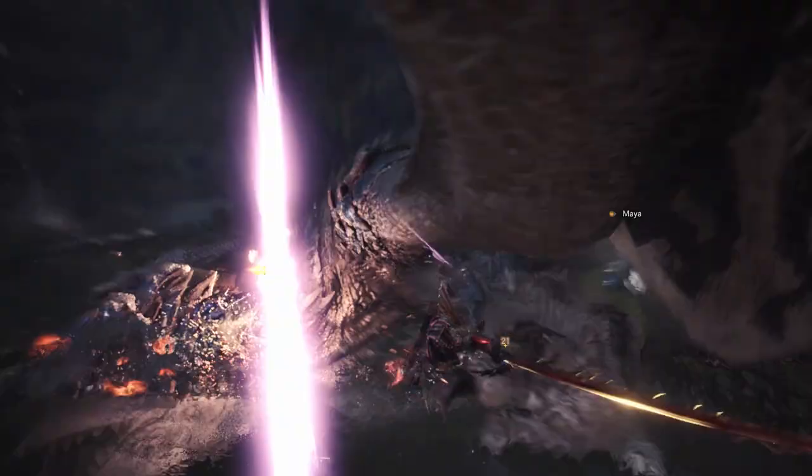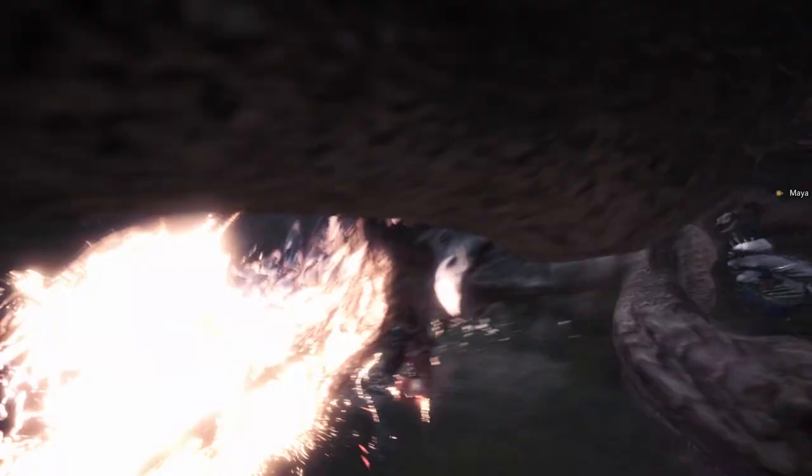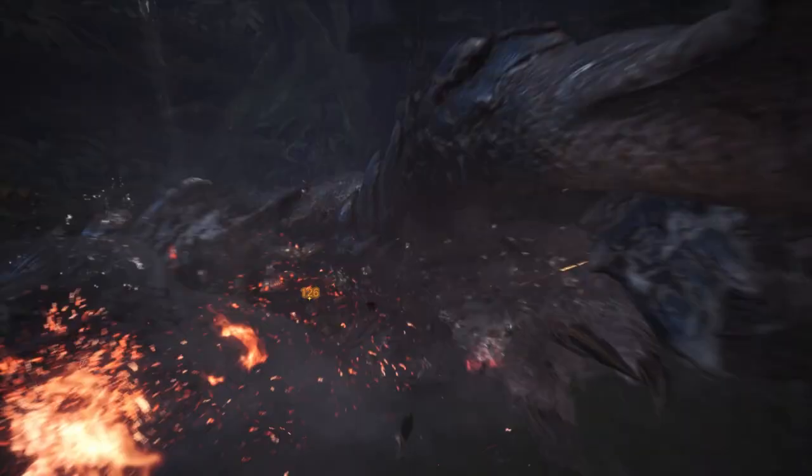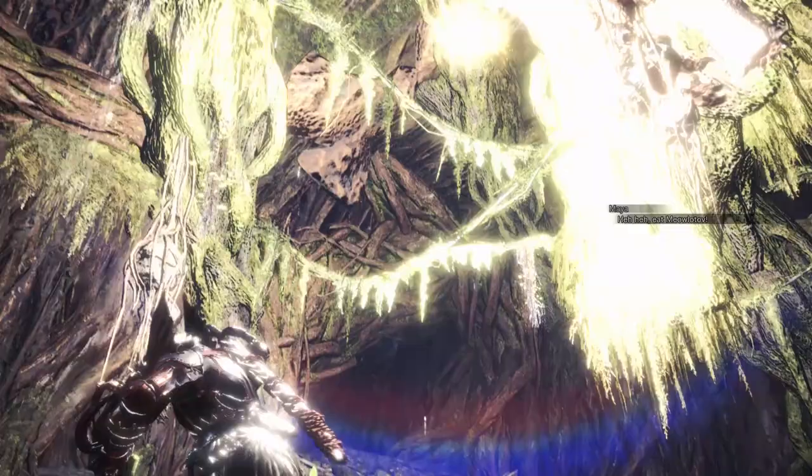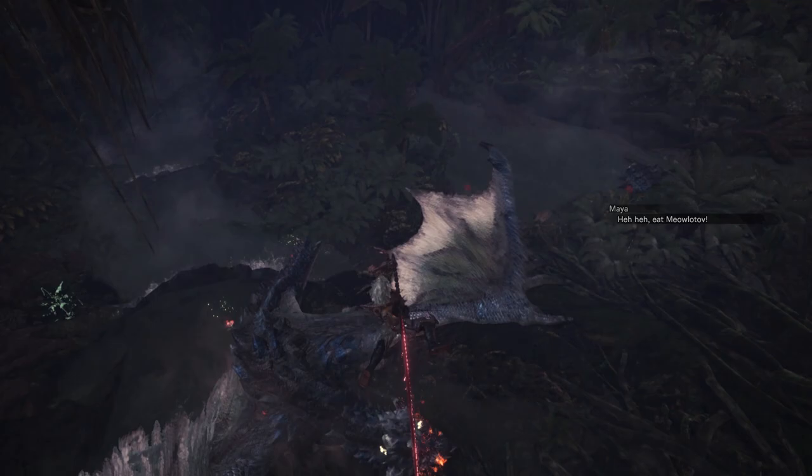This longsword has one of the highest attack values of that weapon category, and that combined with its high affinity and white sharpness means you'll be dishing out a lot of damage. That white sharpness can be maintained for longer thanks to Protective Polish, but even if it drops into blue sharpness, it can still be very deadly. If you're able to get the jewels, I would strongly recommend putting this build together, as it is a fun longsword build to use.